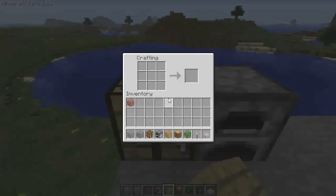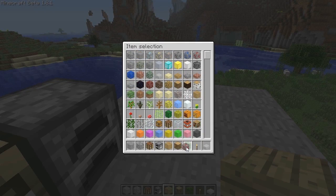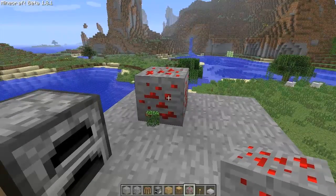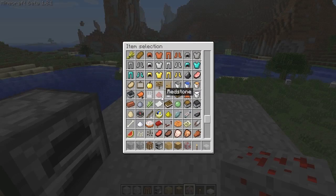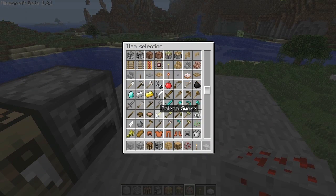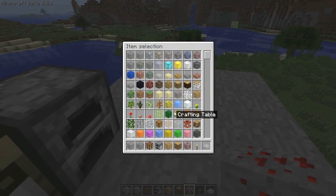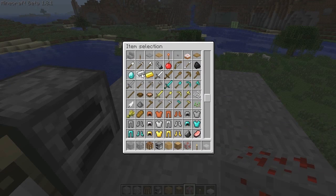The other two things you will need are iron ingots and redstone. When you're down mining you'll come across a block that looks like this — when you break it with your pickaxe it drops several redstone pieces. Pick up a lot of it; it drops around five or six per block. Remember from the last tutorial you need to smelt iron ore to get the iron ingots. You only really need one, but if you want more than one piston, get quite a bit.